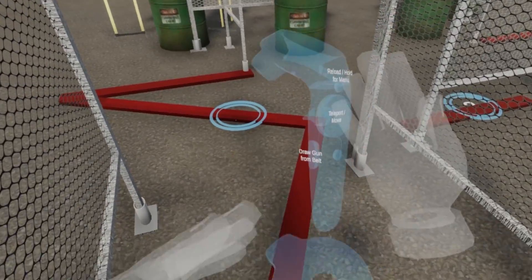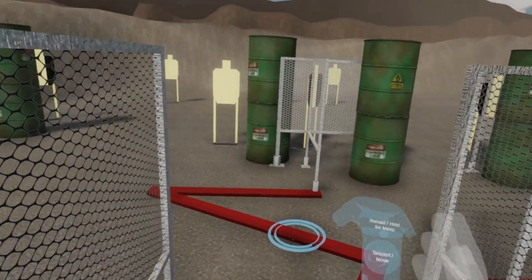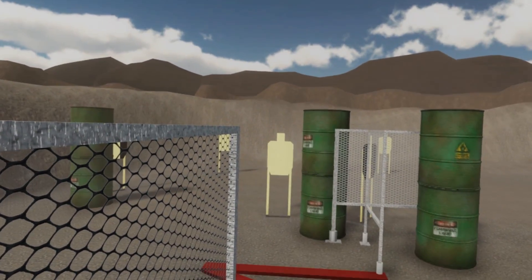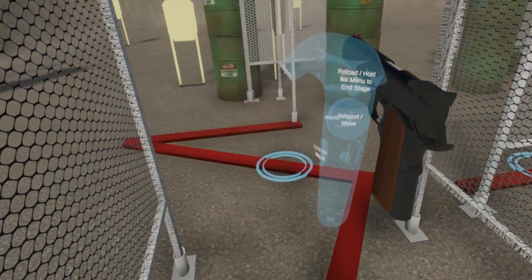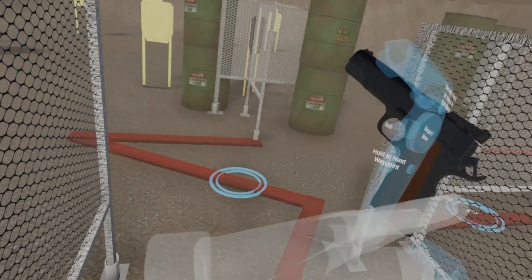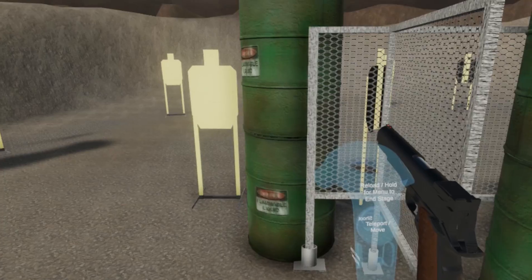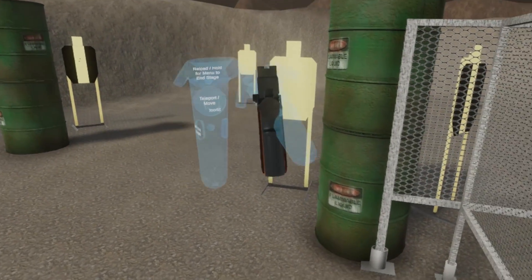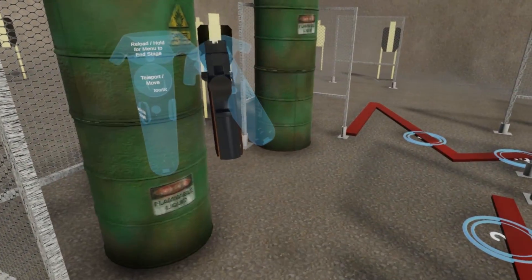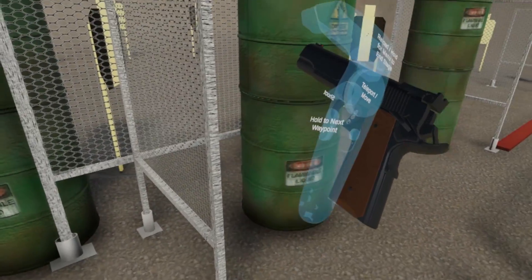You can draw the gun from the belt using the grip button. Make ready, assume start position — stand by. When you draw the gun, you can see the prompt to hold and move to the next waypoint, which I'll do now. Move to the next waypoint and then engage the target, break it, then move to the next waypoint.